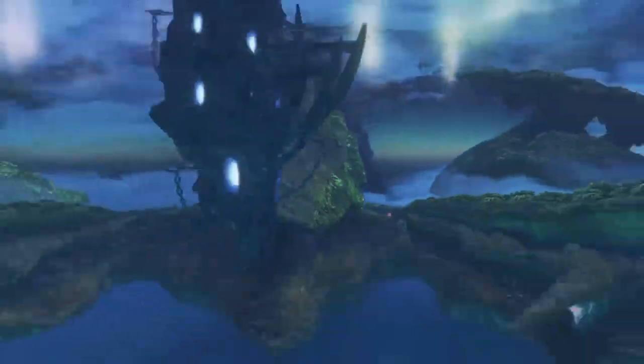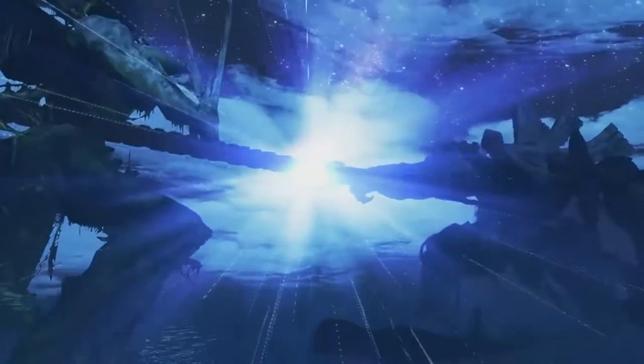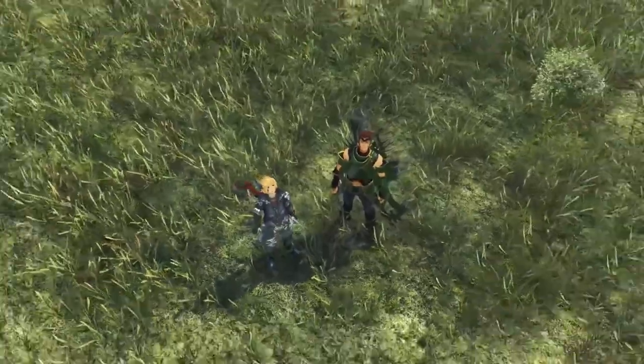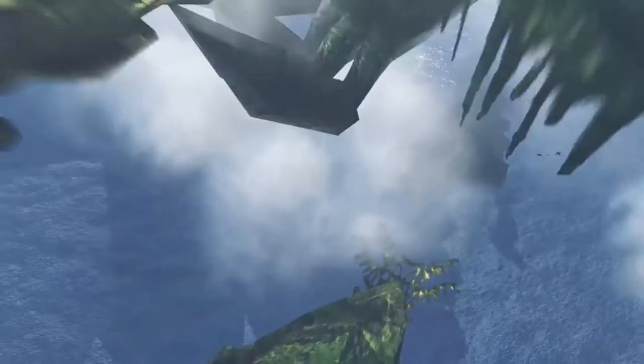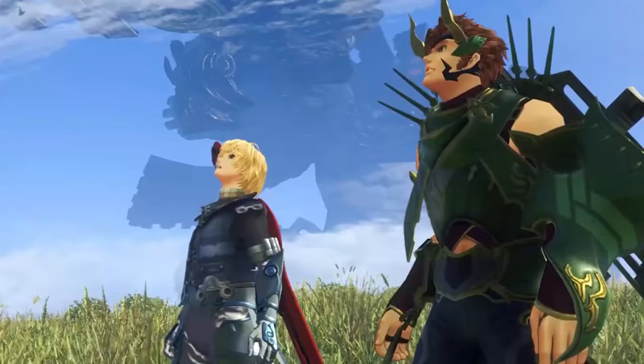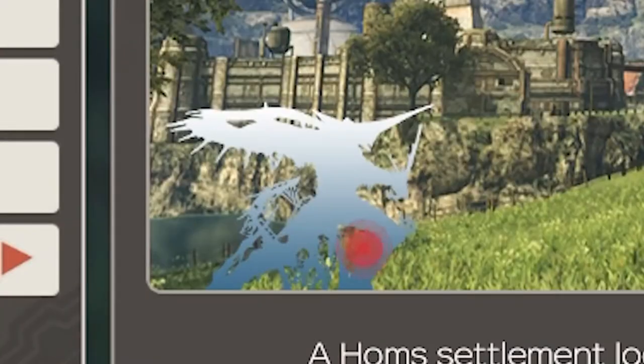The first time that I played Xenoblade, back in the day on the Wii, what fascinated me the most was actually the world — the setting. Because there were two giants fighting an endless battle, and then froze in time for such a long time that organisms, people, animals, and all sorts of living creatures started to form on them. So you live on giants — the Bionis and the Mekonis. The game starts with you playing as Shulk, who lives in Colony 9 at the bottom of Bionis' body.